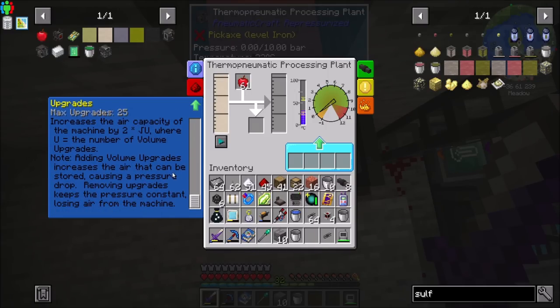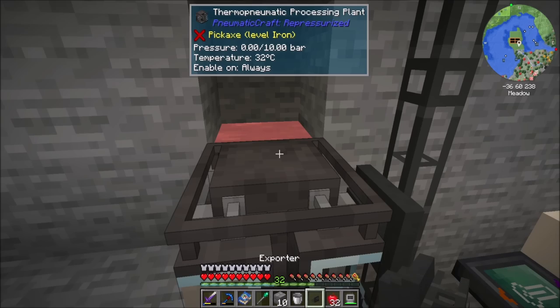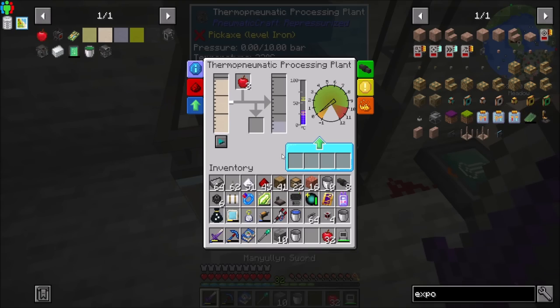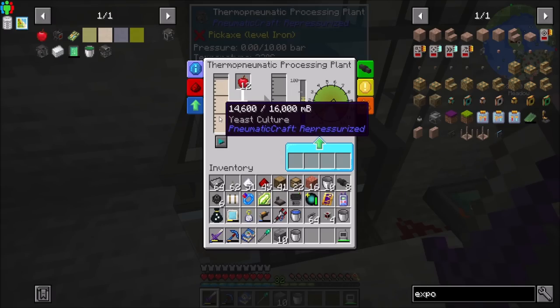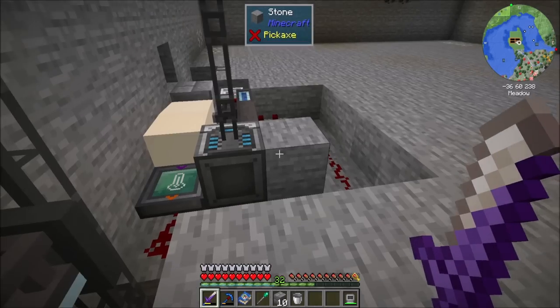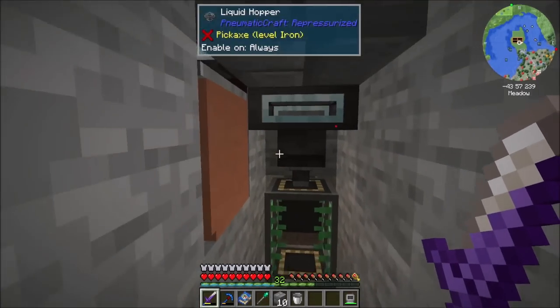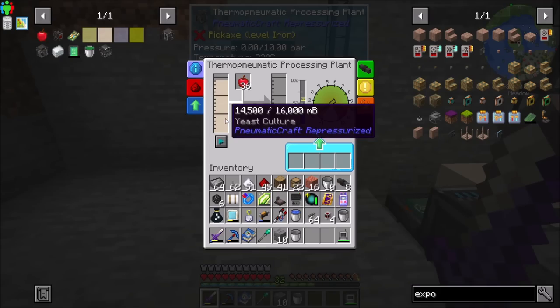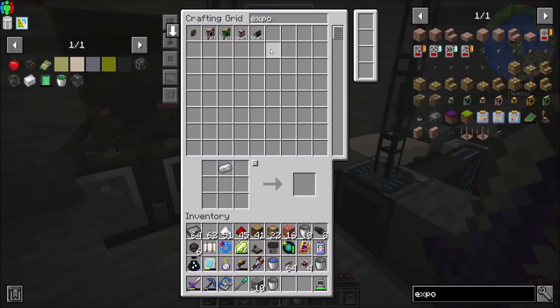And by the way, I can absolutely speed you up with some speed upgrades, but I remember them being tricky-ish. Maybe I can speed you up with speed upgrades; I'm not actually sure. So let's throw not an ME export bus, but an exporter. And you can do apples for me. Does that sound cool? Yeah. Now we're cooking. So we've got the yeast coming in. You should be auto-crafting yeast. I would expect. Can you not auto-craft yeast? I would think you can. I guess we'll find out.